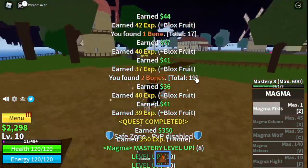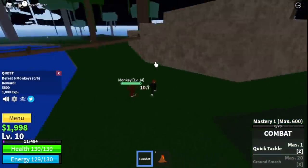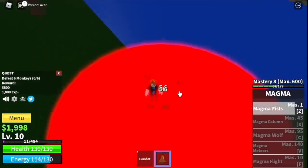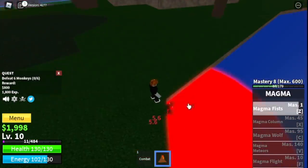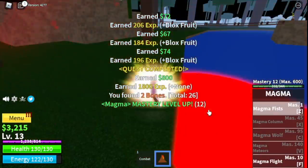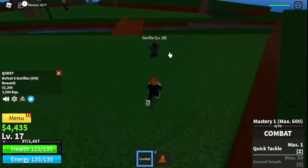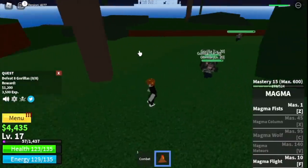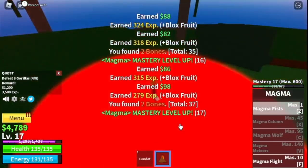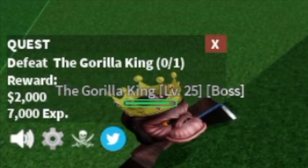Once you reach level 10 we can proceed to our next island, the jungle. In the jungle there are monkeys — lure three at a time, you need to defeat six to finish one quest. By doing two monkey quests here you will reach level 17, and when you reach that level you can start your quest with the gorillas. The gorillas are level 15 and located here — finish one quest and you will reach level 20. Leveling up here is really fast.